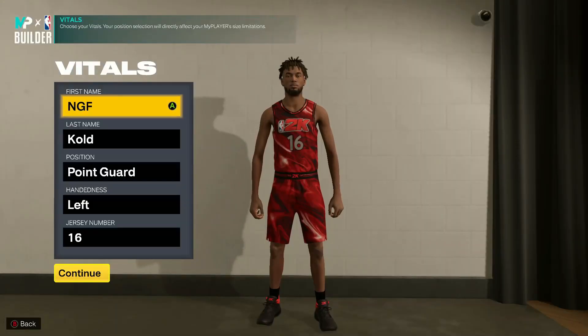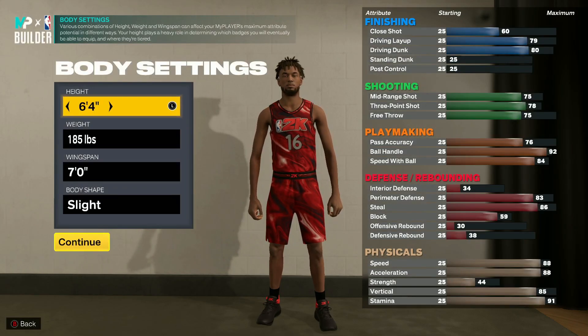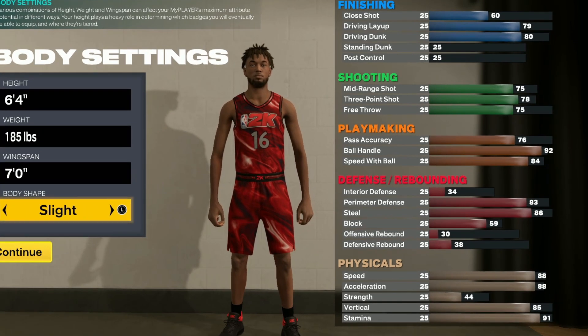Of course I made him a point guard, left hand — I like my left hand players. I went 6'4" for the height, 185 for the weight, seven foot for the wingspan, and slight for the body type.